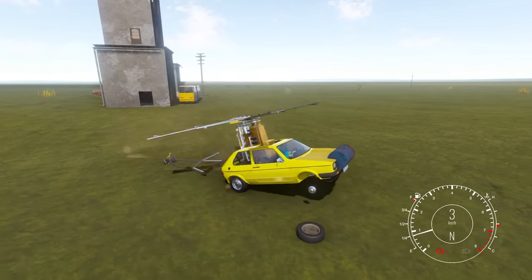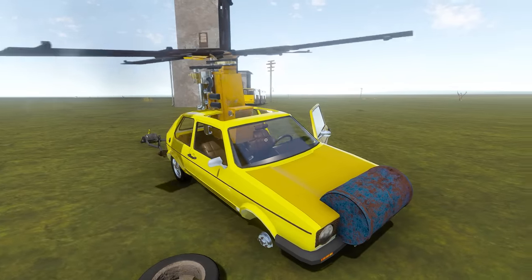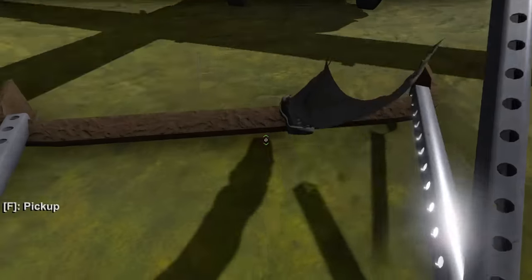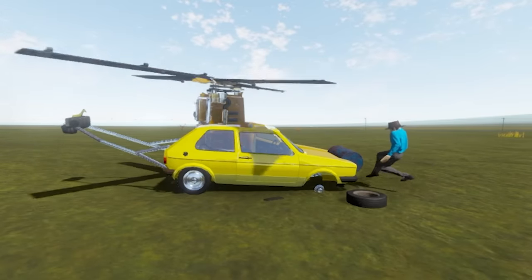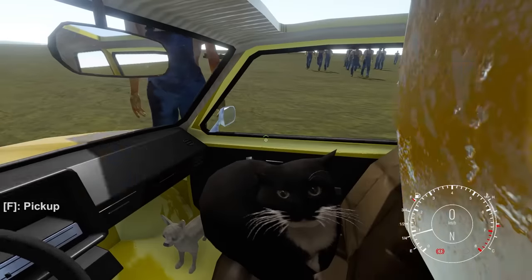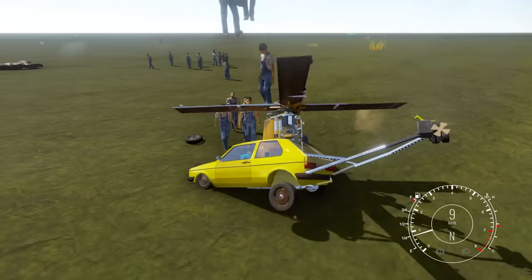Oh no, my tail fin popped off. Well, this helicopter works pretty good. I think it works great against escaping zombies. I should probably reattach this though, just in case. Oh no, my tire. Oh no, there's a bunch of zombies. Get in here. I need my tire. Hold on a second — if I go downwards like this and just chopped them... oh no, this ain't working.